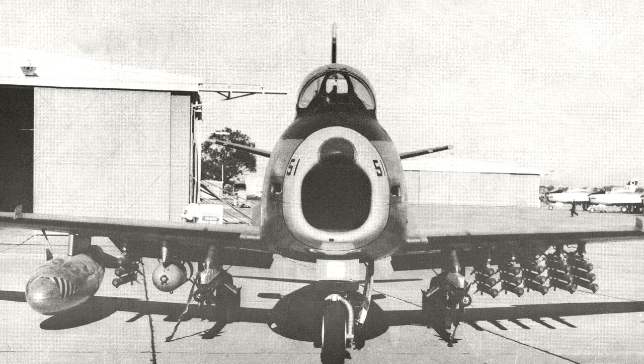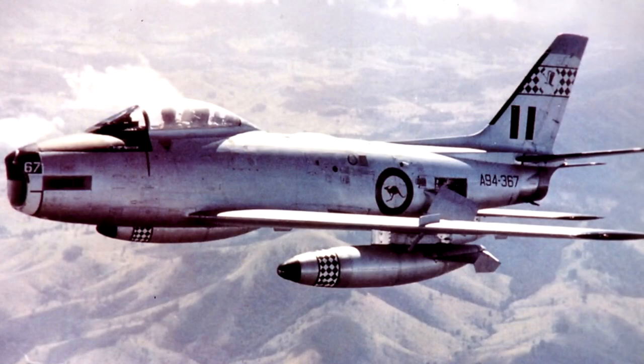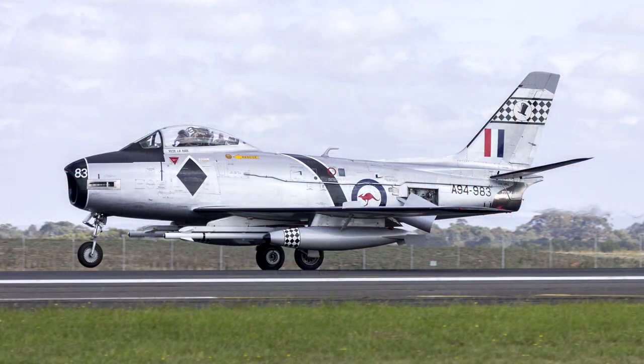The final model was the Mark 32, first delivered in September 1956, with a total of 69 aircraft produced in three batches, the last delivered at the end of 1961. These aircraft had two additional hardpoints under both wings, allowing them to carry bombs, extra tanks, and later AIM-9B Sidewinders. The newly adopted Avon RA-26 engine was also redesigned with improved airflow to prevent surging during gunfire.